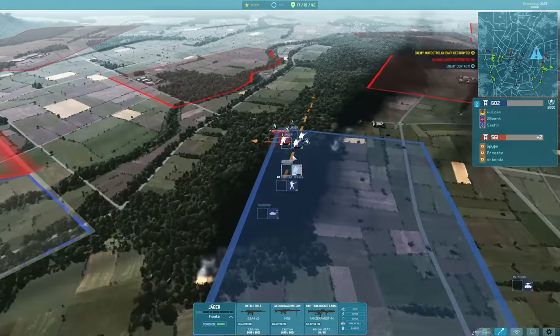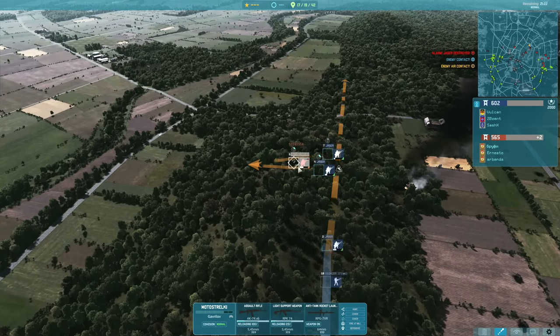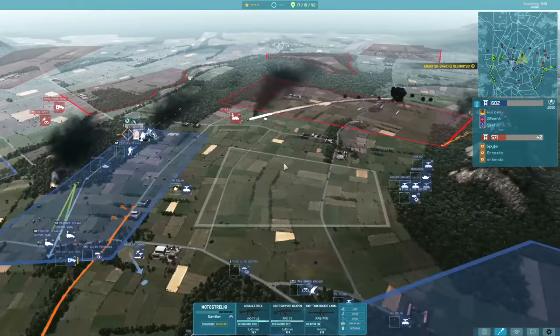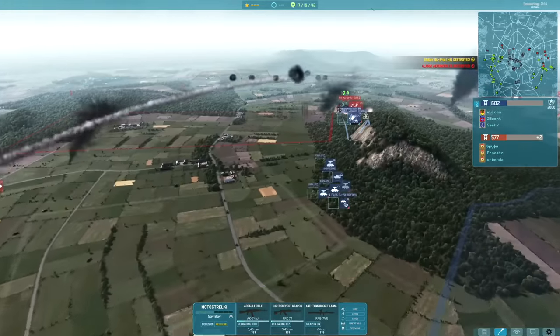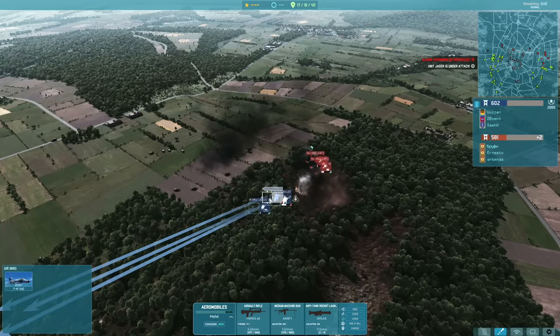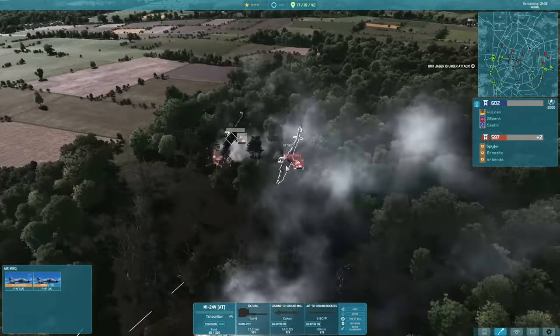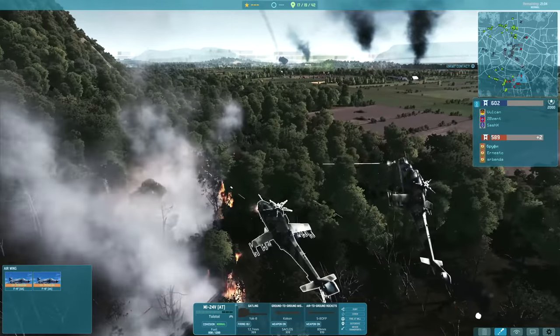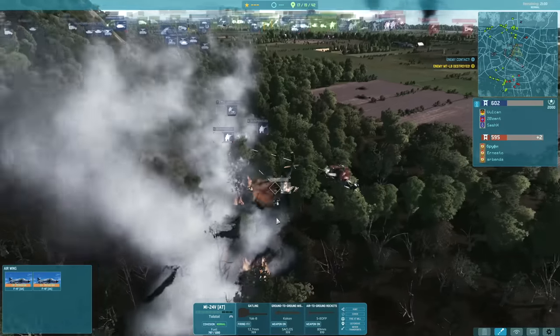One thing that was definitely helping my opponent here was that he was bringing his Motostrelki in at the Tuvet, which is a big help. A Su-24 going to be going down - it did try and drop some bombs onto my infantry, and I believe it helped take out one of the Aeromobiles. But now I'm having trouble with these helicopters - the MI-24s chasing and spraying down my infantry.